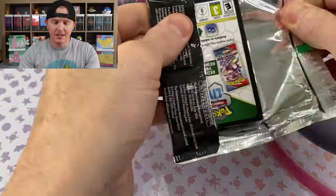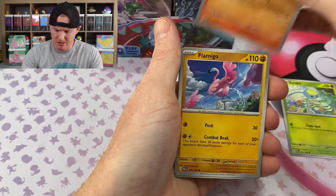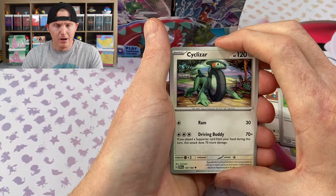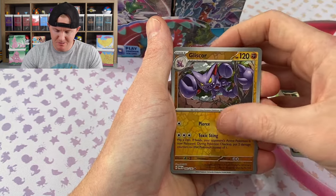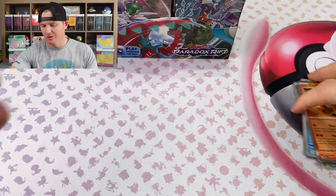I'm hoping the pull rates for this are on par with the rest of the booster boxes opened from Scarlet and Violet — that being around 12-ish hits per box. Old Norman, old Cyclizar. Toad School — me and Derek were joking about that earlier, it made me laugh. Pampor and a Chiyu, the old goldfish.